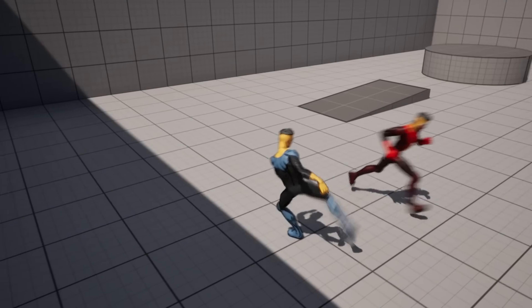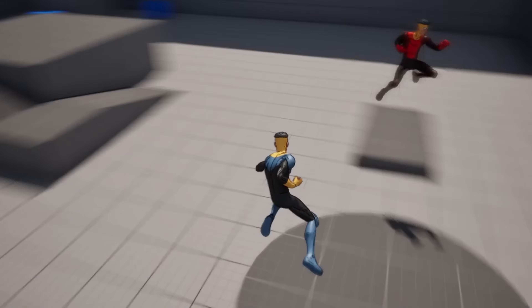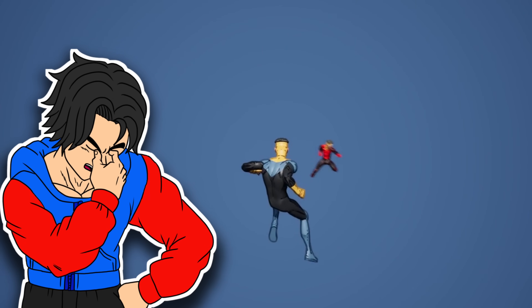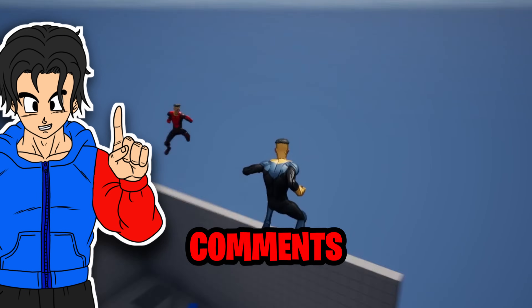Getting the AI to move properly in the air meant dealing with vector calculations, distance, time, speed formulas, and player movement prediction. It was a lot. But I should probably stop yapping — I don't want to bore you with the programming details. But if you want a tutorial on flying AI, let me know in the comments.